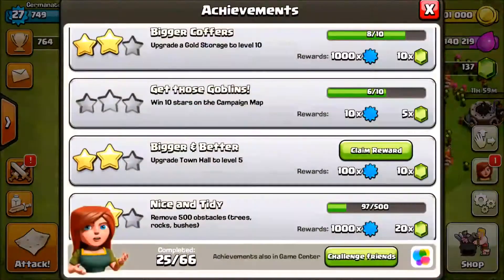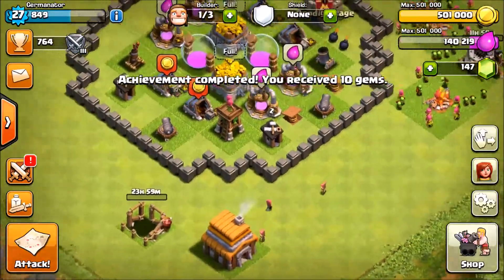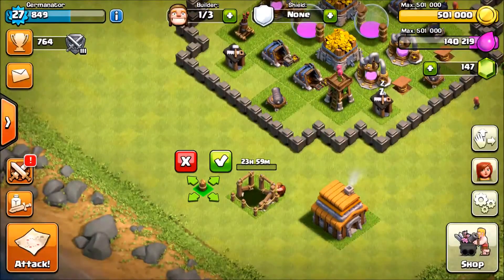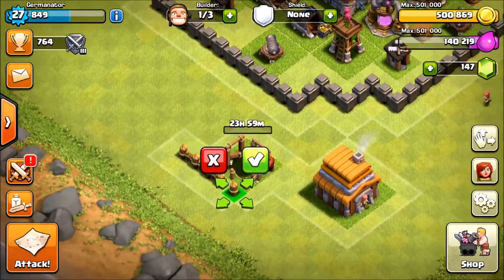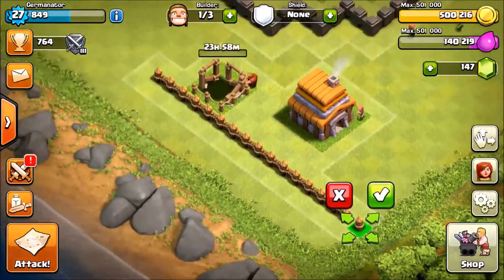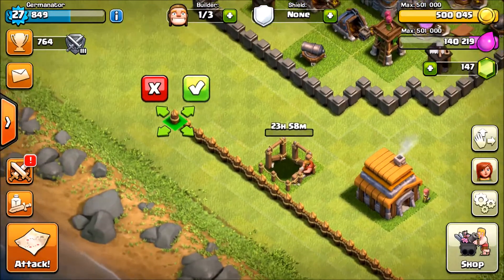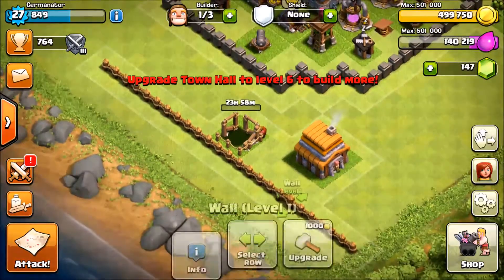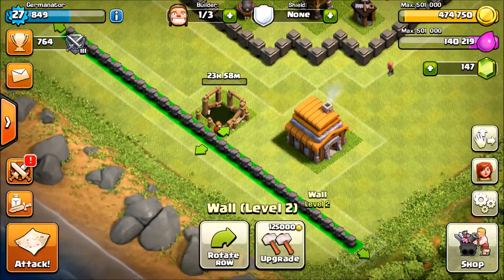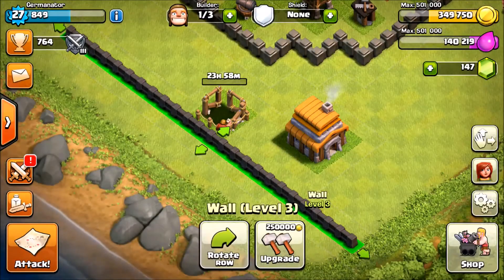We have a little surprise in our clan castle to reveal later. We're collecting these gems — 10 more toward our fourth builder, which costs a thousand gems. Now we're setting all our level one walls down to complement the construction going on. We should finish like 17 or 18 right there. Let's finish off the top — oh shit, I ran into my own base. There we go. We're upgrading to Town Hall 6 for more walls eventually.